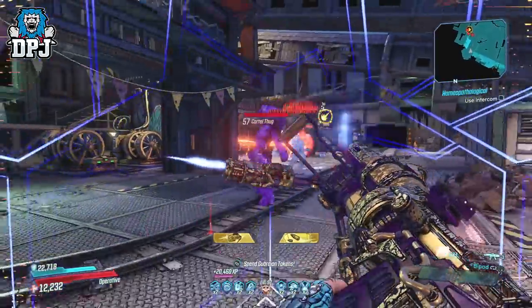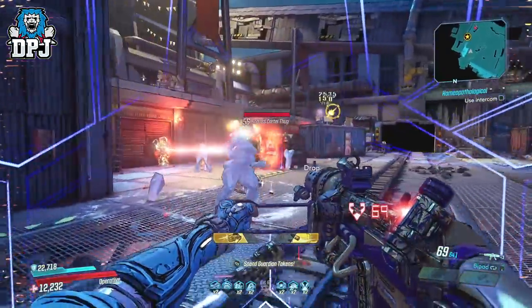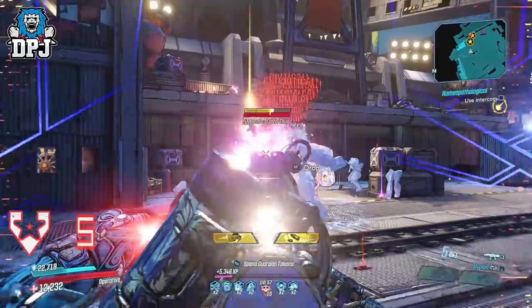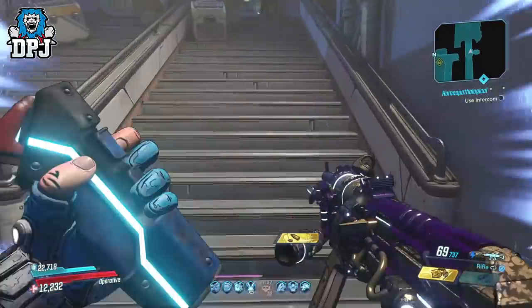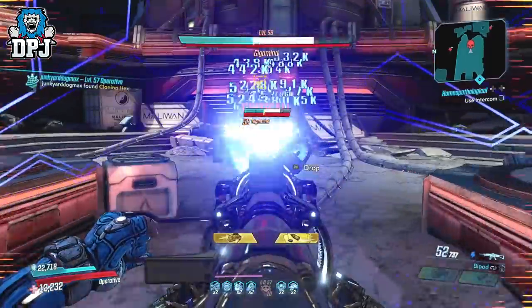The only letdown is how quickly it consumes ammo. But if you can manage that problem — which is kinda hard on Zane, though the Vault Hunters do have their perks — we have a top-tier assault rifle here, 100%. It also shreds bosses, which is great to see, as not many assault rifles are capable of such devastating DPS.